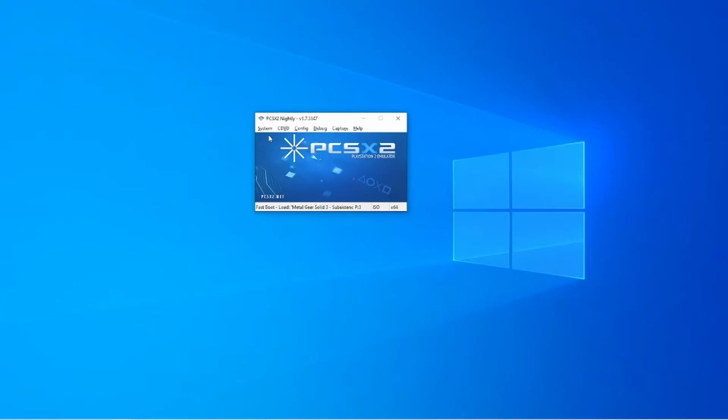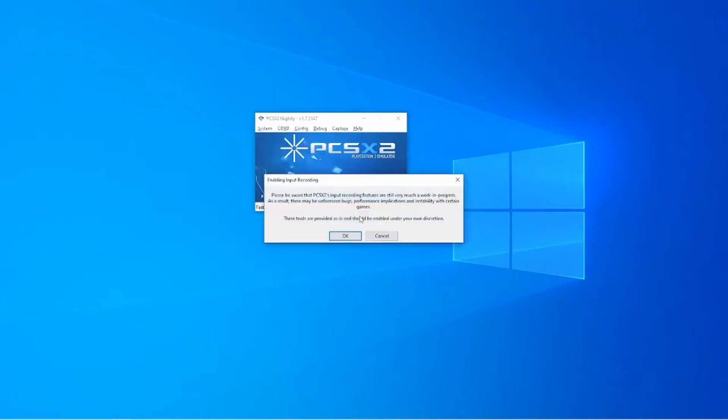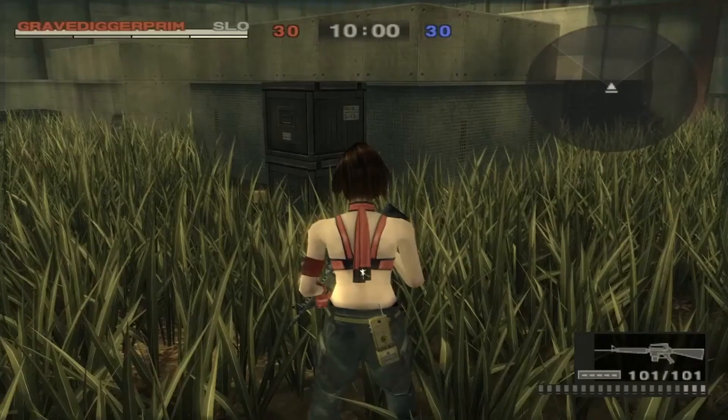There's only one thing you might want to take care of before calling it a day. You need to go to Systems, then hover over the game settings menu, and make sure 'Enable Input Recording' is not checked. Otherwise the emulator will treat the spacebar as going to frame advance mode, causing the game to essentially lock up every time you press it. Shoutouts to my buddy Vault from Discord for showing me how to do this.